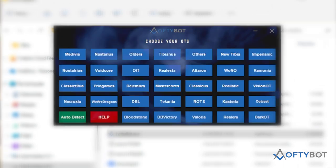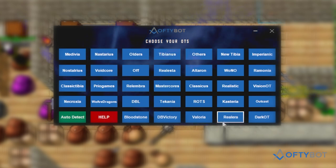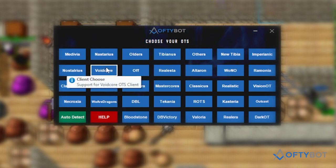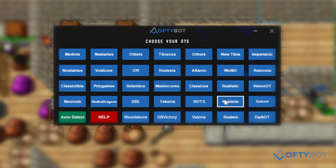Now you are in the Choose OTS tab. There are various Tibia client OTS options to choose from. If your OTS is not on the list, click auto detect or help first. Otherwise, click on your desired OTS name.